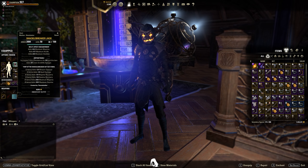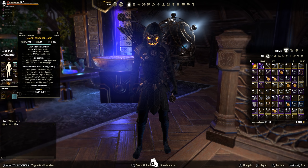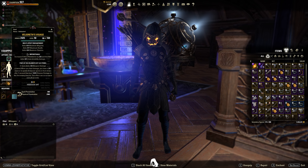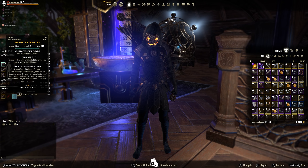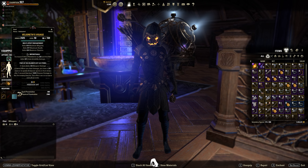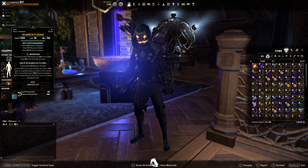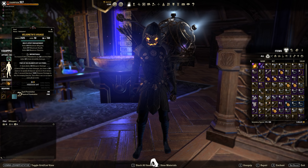My armor pieces: all big pieces are tristat and all small pieces are maximum stamina. I'm running full impen besides two pieces — two of my pieces are well fitted. I'm running 6-1: 6 medium because I love the sustain, the stamina recovery and the dodge roll reduction, and one heavy for a little bit more health and tankiness.